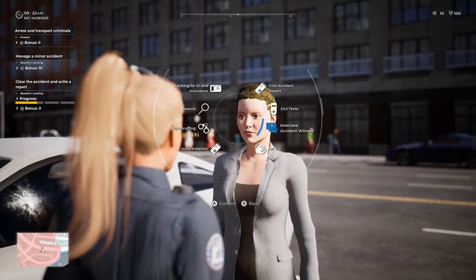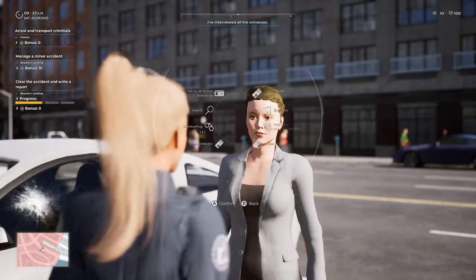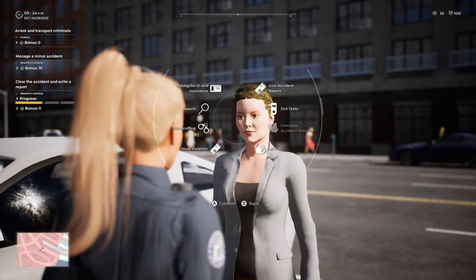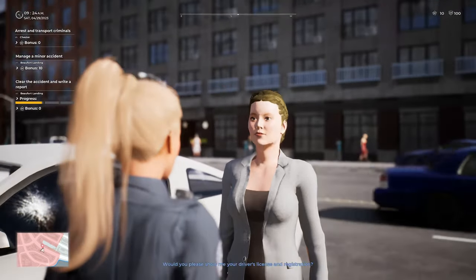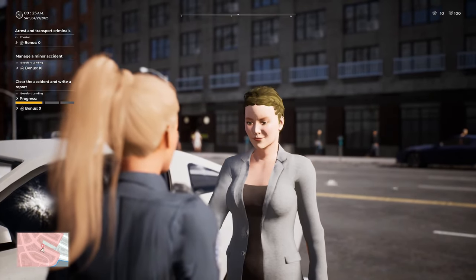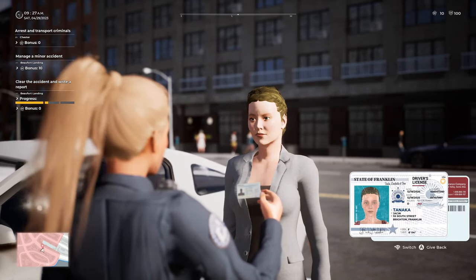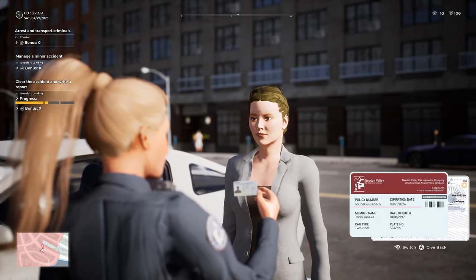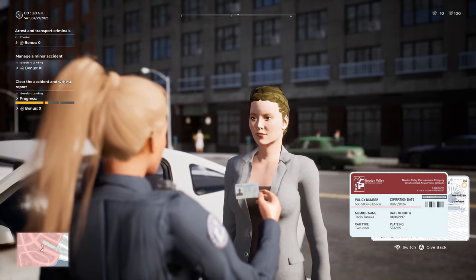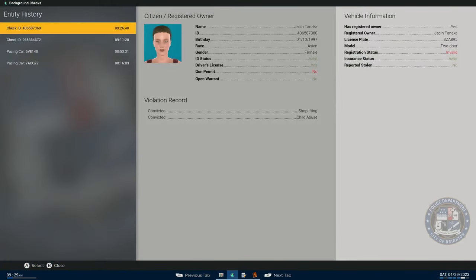Good morning, ma'am. Commander Martin, Brighton Police Department. Would you mind telling me what happened here, what you saw? Thank you very much for that. Do you have any ID on you at all? Licence, registration, proof of insurance of the vehicle. Excellent, thank you ma'am. Yasin Tanaka — that is going to be valid, and that is also going to be valid. Three Zulu Alpha 8-9-5. Everything is clear and valid, except she does have an expired license plate.